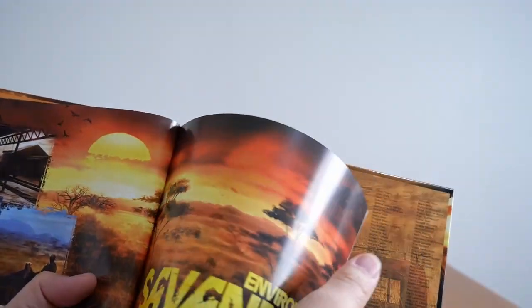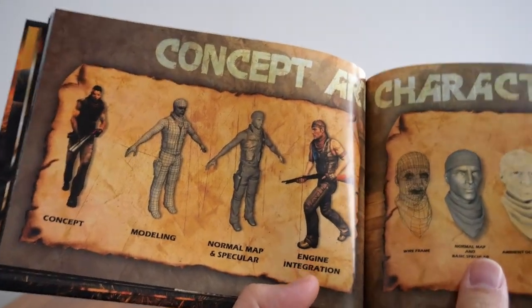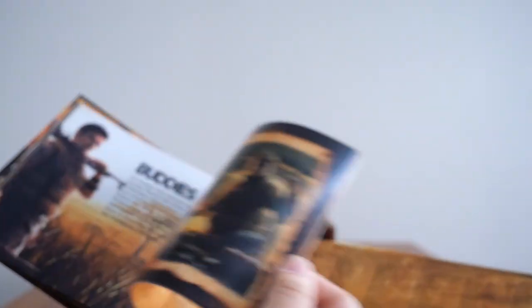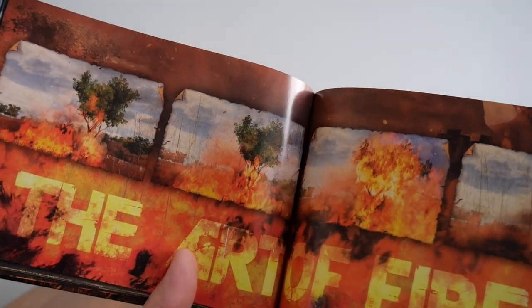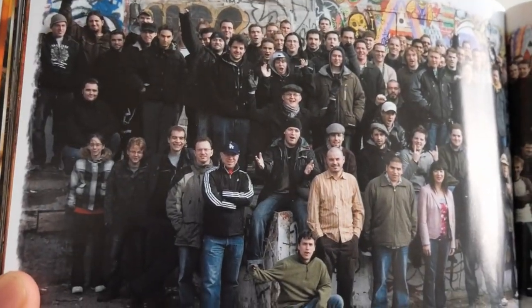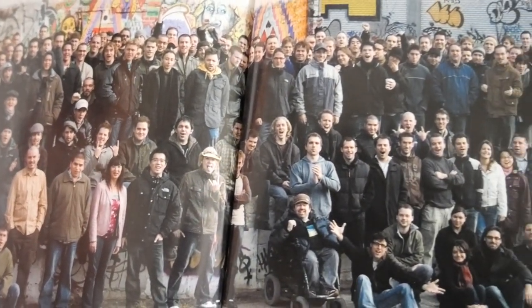I'm just going to flick through these very quickly — there are different environments including the Savannah and the river, and there are concept characters. You've got the buddies: Marty, Frank, Warren, and others. There's an 'Art of Fire' section — you can cause a lot of havoc in this game, as with most Far Cry games. There's also weather, and a section on the development team. That is the art book.